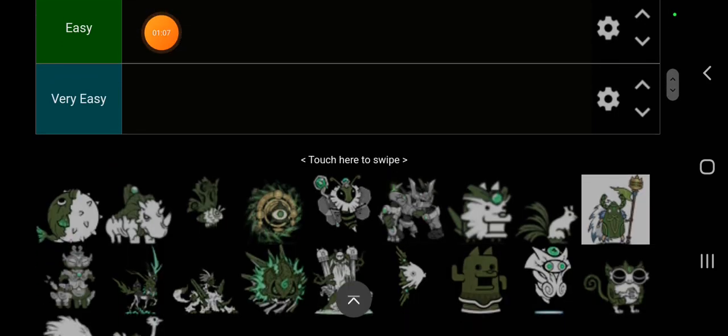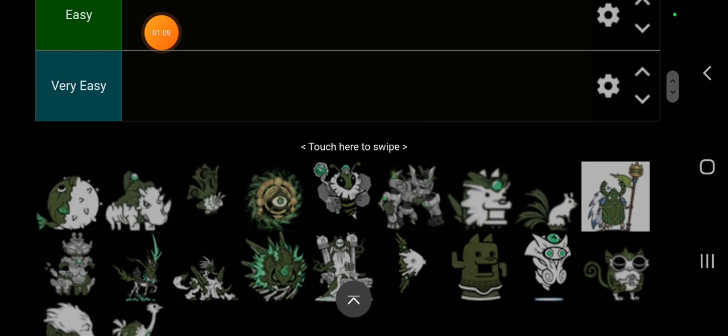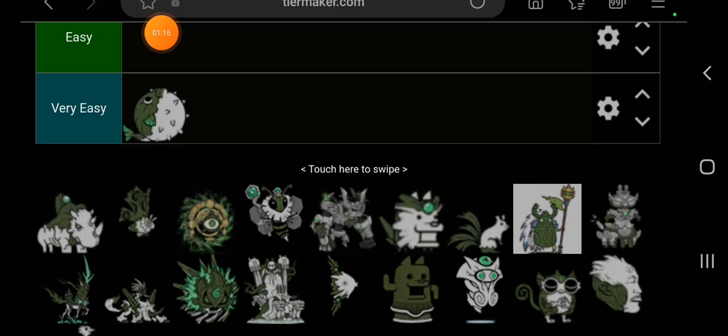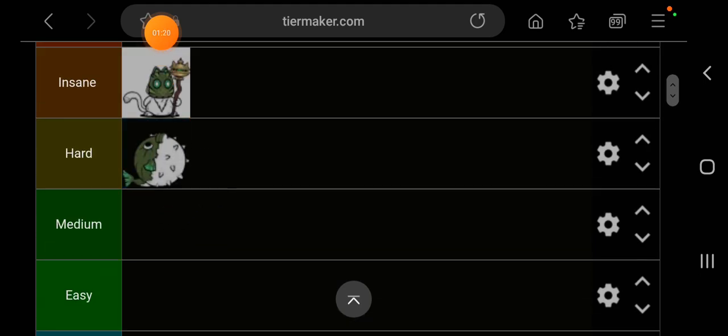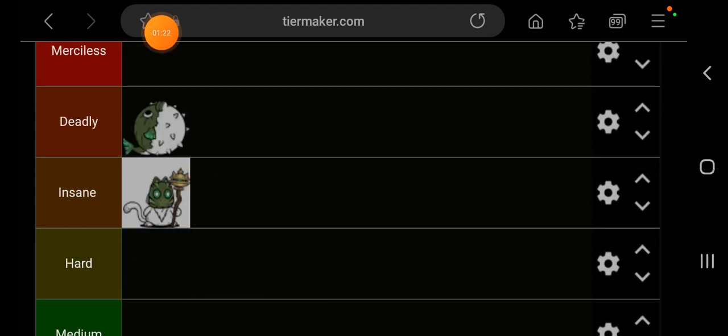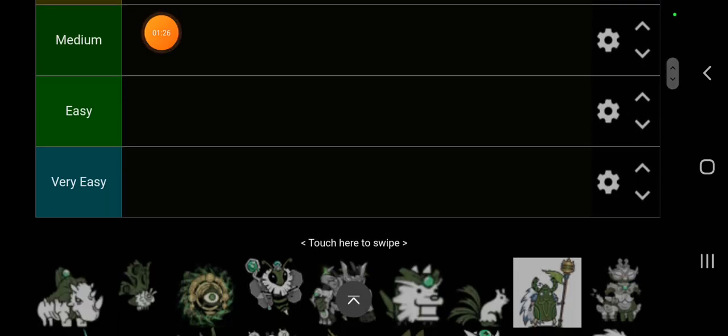Next we have this pufferfish, which I think we could all agree is hell. This pufferfish absolutely sucks — super annoying, worse than the alien counterpart. It's going to go in the deadly tier. It's pretty bad.